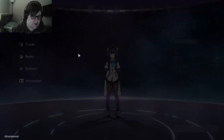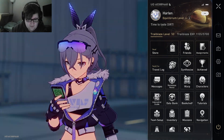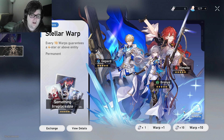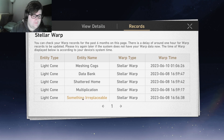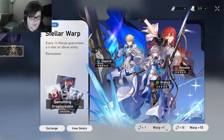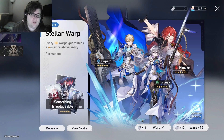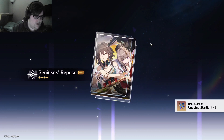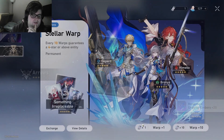We'll switch over to the new account, but first we'll start with a little bit of rolls. I just hit a five-star on this banner, so I highly doubt we'll get anything interesting. I got something irreplaceable but I have four rolls — might as well get these out of the way. Oh, I got a new light cone — interesting. We'll get these other three-stars out of the way.